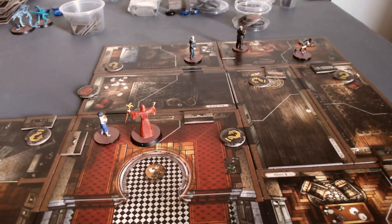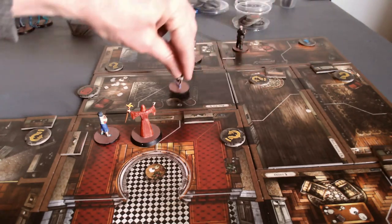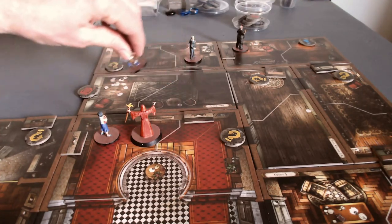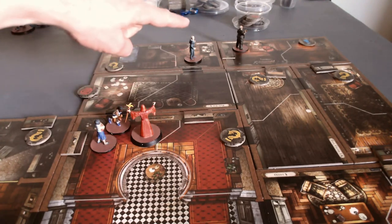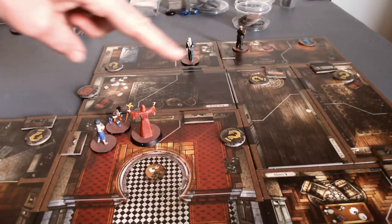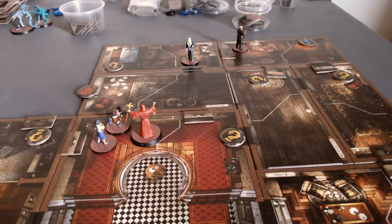That is, of course, Rita. She's going to move three spaces — because that's what she does, she moves three spaces when she moves — and then move two more. Then she's going to gain an extra action from Carson's ability to provide her with an extra action.